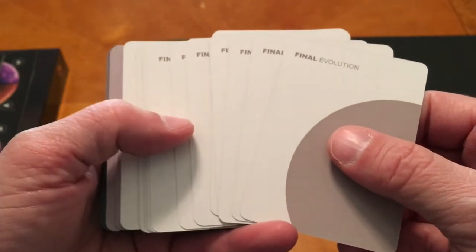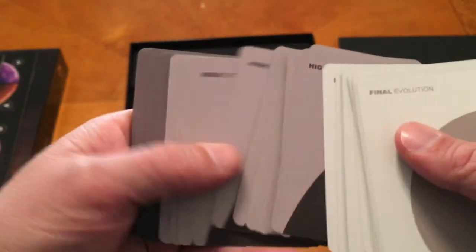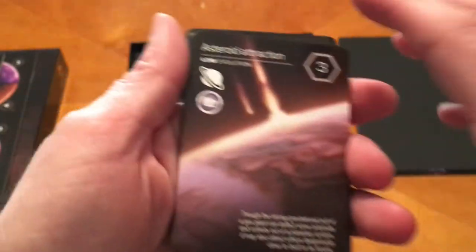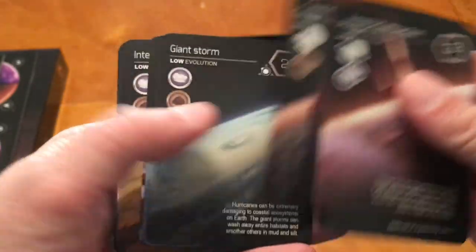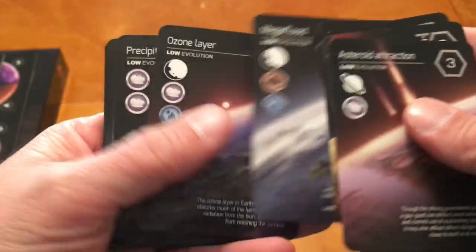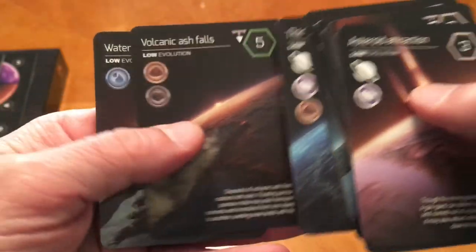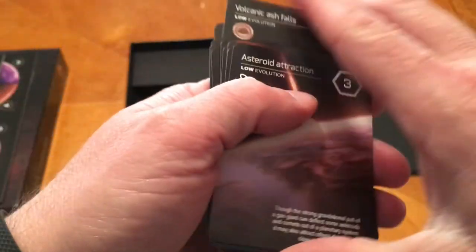There are several different types of cards. You have your final evolution cards, your high evolution cards, and your low evolution cards. Here are the lows — the artwork on these is just stunning, I think. Of course, I really like space art. These show the types of matter that you need in order to complete them for victory points, if I remember from my demo correctly.